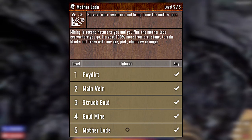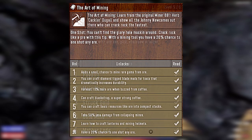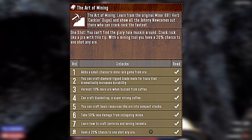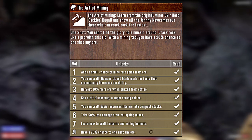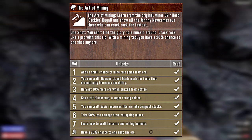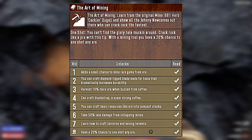Oh, and it gets even better, ladies and gentlemen. By completing the Art of Mining book series, your Augur will gain a 20% chance to one-hit any ore block. You will be swimming in resources in no time.